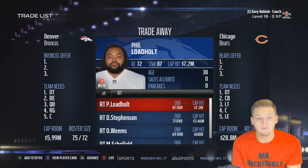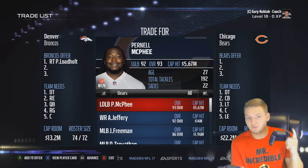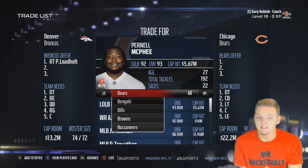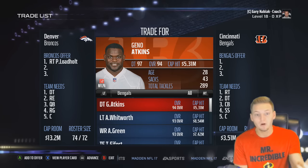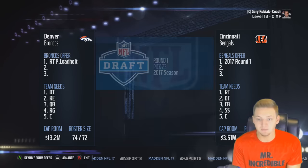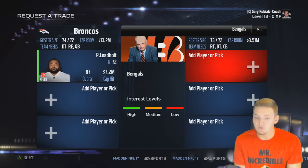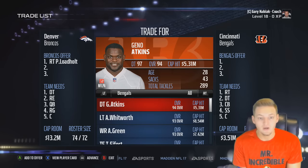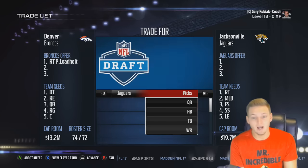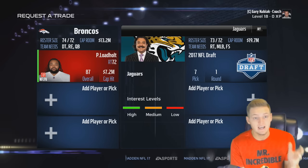So what you want to do is go to the trade center and put Phil Lodehout on your offer sheet. Find a team that has one of their top needs as the player you just signed — in this case Phil Lodehout, who is a right tackle. The Cincinnati Bengals need a right tackle, so you just try to milk the best draft pick you can possibly get out of them. We try a first round pick for Phil Lodehout — they are not interested. So we go find another team that needs a right tackle; the Jaguars' top need is a right tackle. We submit that trade and they are not interested either.